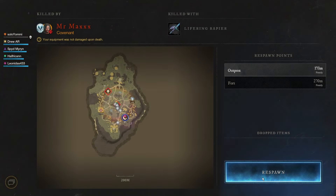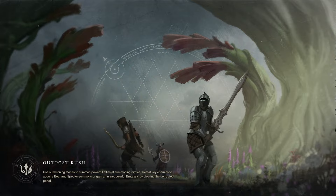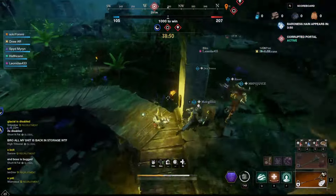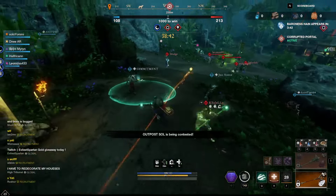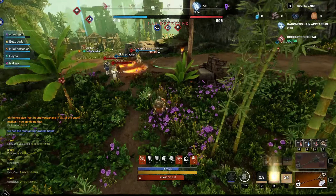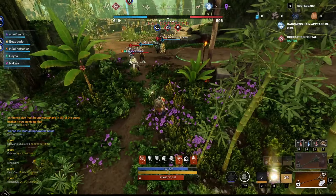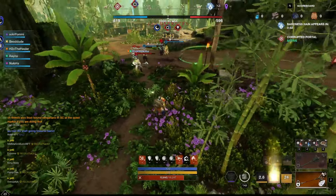Something that came to my mind: they delayed the launch of Glacial Tarn by a day to fix bugs, and now on day of release it's disabled due to more bugs. What the hell's going on over there at Amazon? It was a 40 gigabyte patch last night, then another 40 gigabyte patch when I woke up today, and once they fix this exploit it's probably going to be another 40 gigabyte patch. The expedition crashes, it's disabled, then you come to OPR and OPR just boots you from the game and you lose all your rewards.